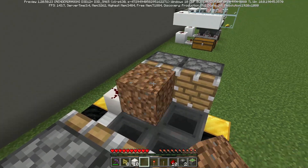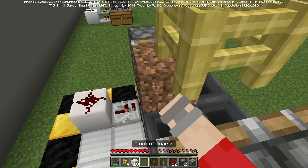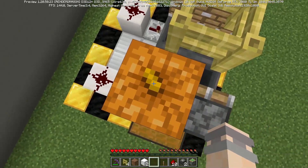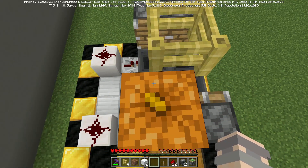Next you're going to want to place your fences one block above these hoppers — I just used dirt there temporarily. Take your pumpkin, place it on the ground, and you can see the stem. The stem points to the northwest corner, so that's where you want to place your fences when you place them down.